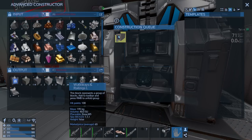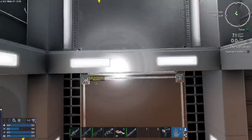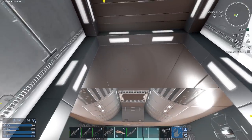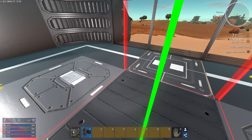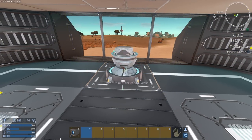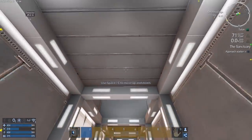Let's place the cockpit down right now. We should probably have the output not be the same as the input - let's have it go to machines, that makes more sense. I'm making more thrusters now that I have the materials. The gravity generator is kind of important but it's not as important as the thrusters right now. And the cockpit - I'm guessing that's where the cockpit is supposed to go, facing that way.